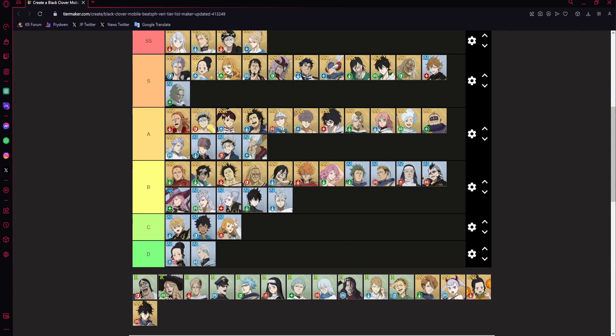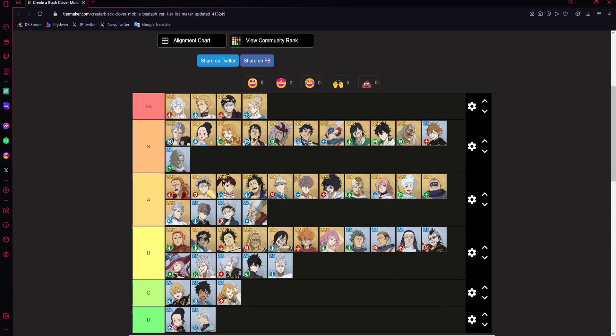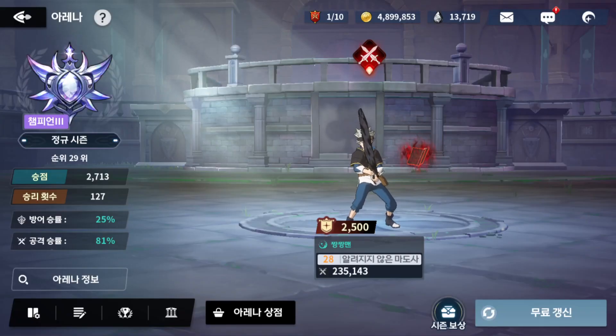All right, so tier list time again. Like usual, I want to preface: these are all the units at basically their max potential, including at least skill page one out of six, plus I'm counting max dupes if it's relevant. I also have to take into account certain units being affected by the meta — on paper they might look good, but type disadvantage or type advantage can help or lower them. As of right now I'm top 100 in upper rank PvP.